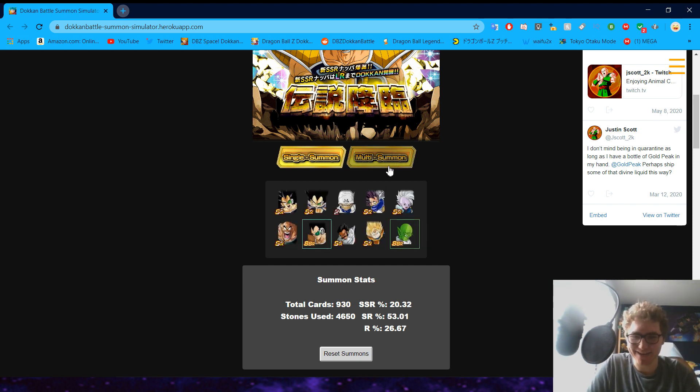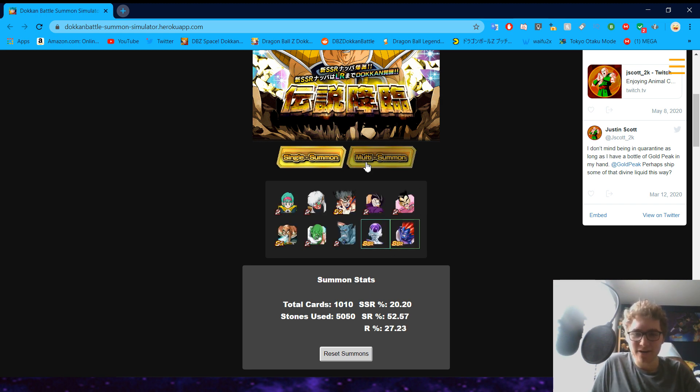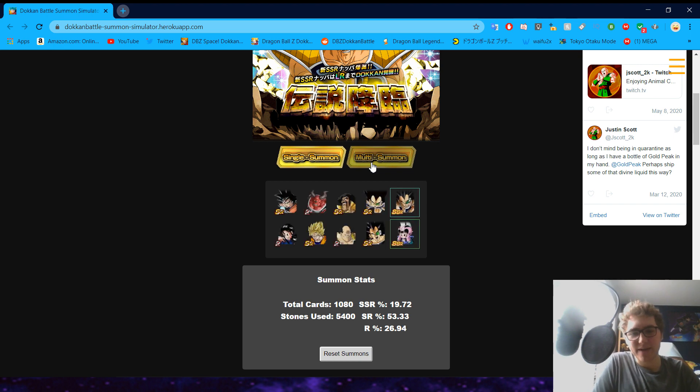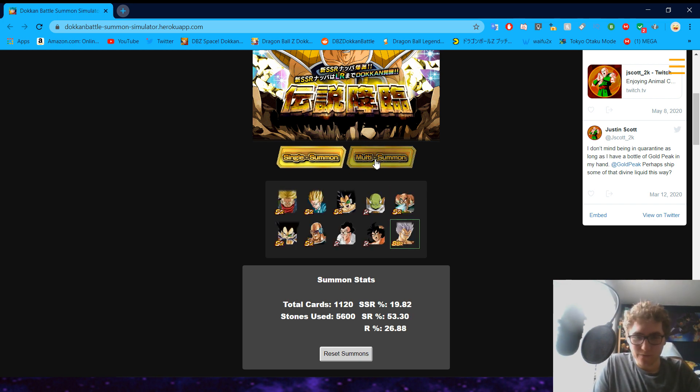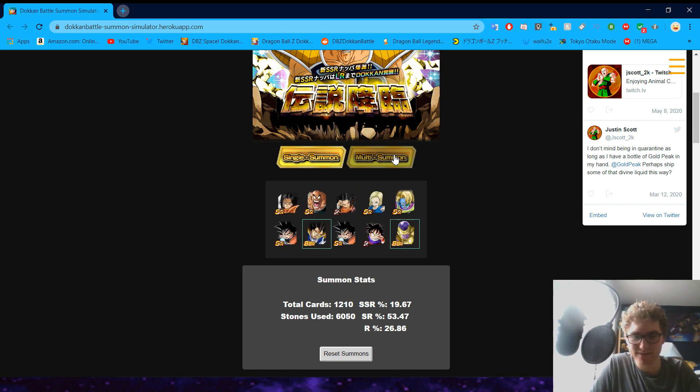We'll have to count out how many LRs we got in this entire summoning session. Keep in mind, on the other video we used over 10,000 stones and I believe we rainbowed both. Another Nappa — now we need one more copy. Beautiful. If you want to go check that video out, it'll be at the end of this video. But this is already really bad — that was a GT Trio. We have not pulled the last copy in under 5,000 stones.